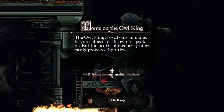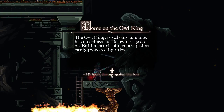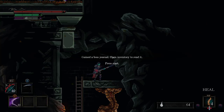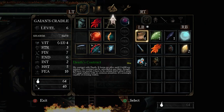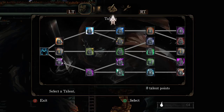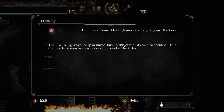Owl King. Tome of the Owl King — the Owl King, royal only in name, has no subjects of his own to speak of. The hearts of men are just as easily provoked by titles. Plus 5% bonus damage against this boss. I need a boss journal — open inventory to read it. One immortal tome of two, it looks like. Deal 5% more damage against the boss.